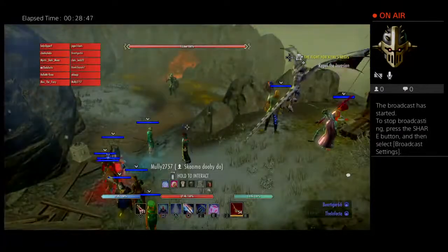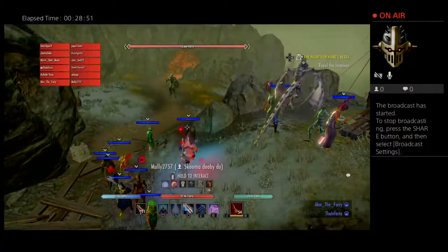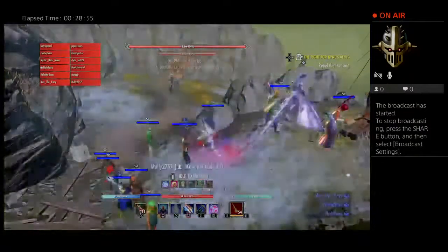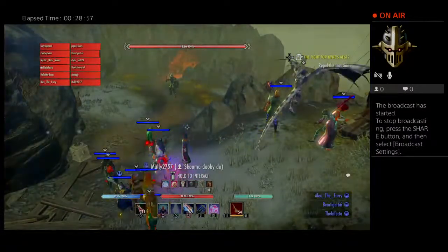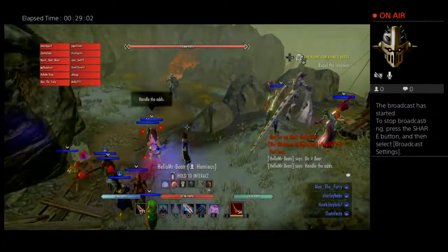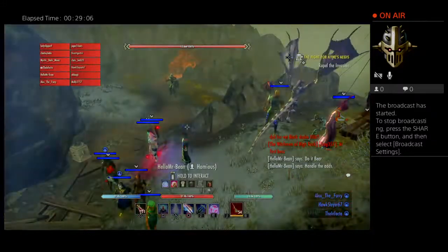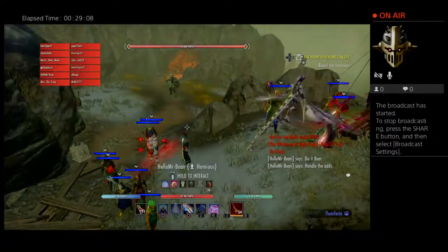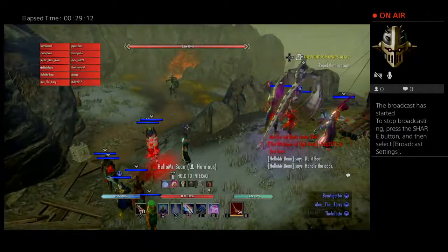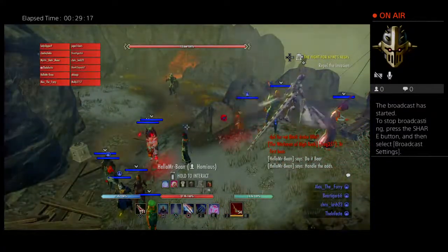There will be a portal — we're going to send one DPS through that portal. They'll get ported to the boat where they will DPS the add on the boat. Bear is going to portal over and DPS that add. So the order: chains first, then adds to the right of the boss, then the boss. In the later half of the fight, the boss will spawn a ghost or electric image of himself — the other tank will grab that and hold it until it goes away. Any questions?